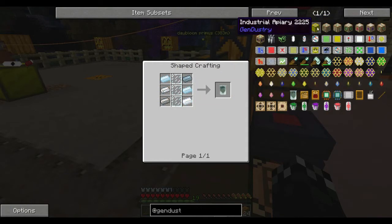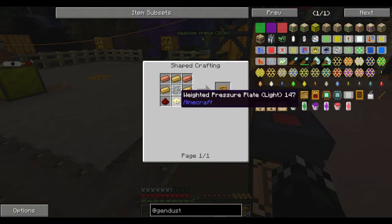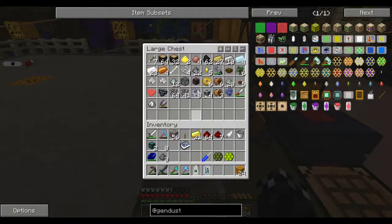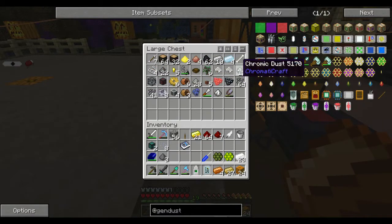Some tin and glass panes, a couple of these bee receptacles — that's a couple of weighted pressure plates. I've got a lot of the materials I require floating around in here. I did have some glass panes somewhere.